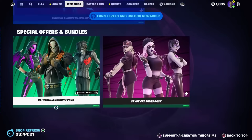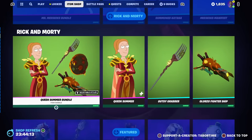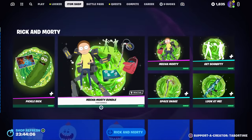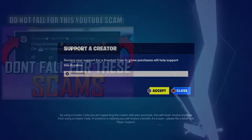So the highlight, if you want to call it that, is that the Rick and Morty stuff came back — you can get Morty, Mr. Meeseeks, and Queen Summer, plus three pretty decent Halloween skins. Not the best shop, but certainly not the worst either. Hope you guys enjoyed the video — a like is always appreciated, and don't forget to use my support-a-creator code which is Taper Time.